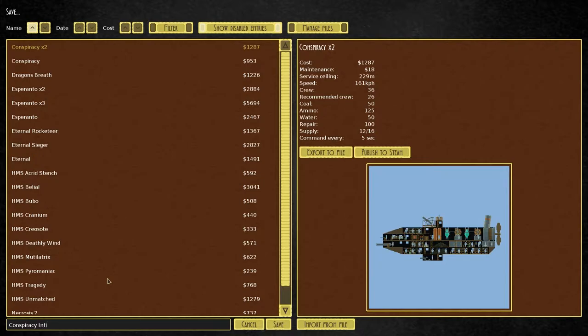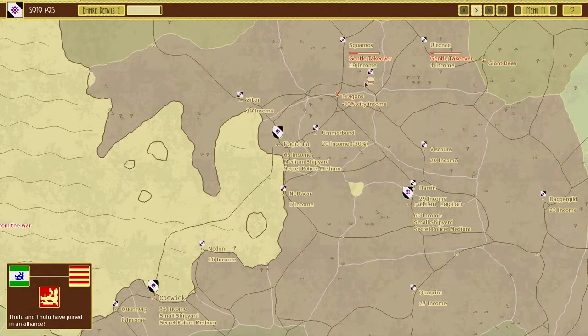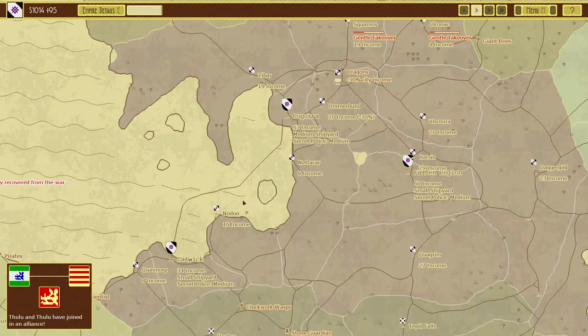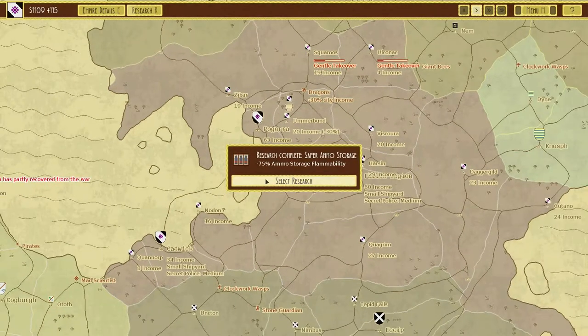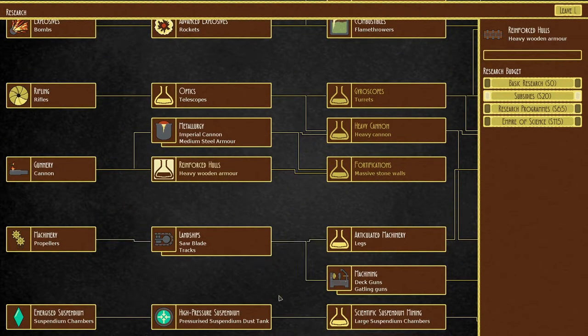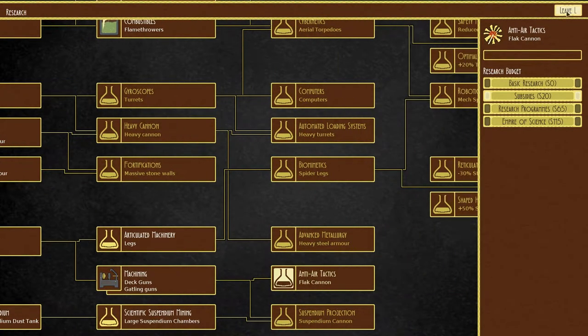I'm going to see the border. You can see the infiltrator. I'll see how well you do. Got better ammo — let's go. Got metallurgy, got heavy wooden armour, saw blades, got high pressure, Gatling guns are done. Legs — I don't care about. Heavy? Let's go for turrets. I need to check if anyone's unlocked it yet. Anti-air — oh, flak cannons! That would be useful.